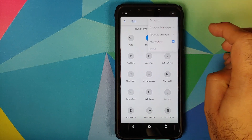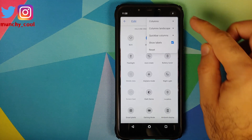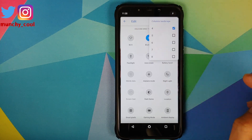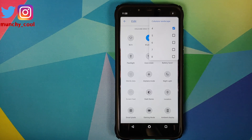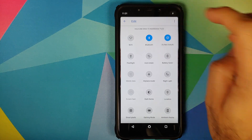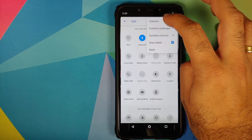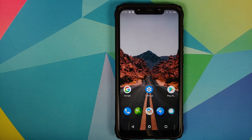If you click on the three-dot menu on the top right, you can configure the number of columns you want to see in your quick settings in both portrait mode and landscape mode as well. These options are checkboxes, but only one can be selected at a time, so in my opinion these should be changed to radio buttons.